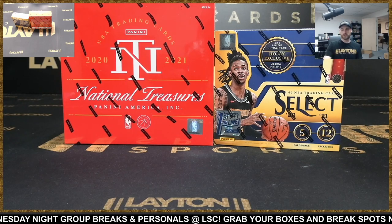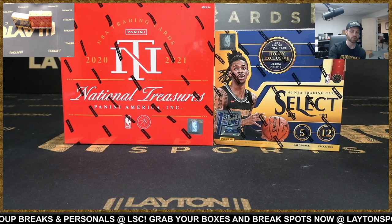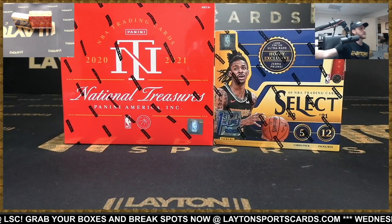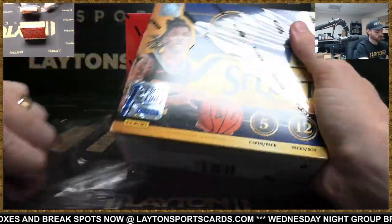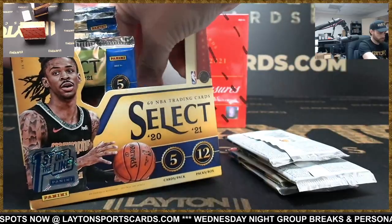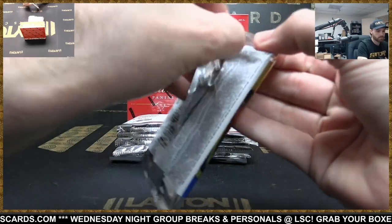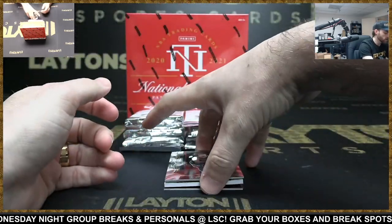Hey everyone, Forrest here ripping 2021 Panini National Treasures hobby and Select — first off the line, two-box NBA mixer number five, random teams. Here are your random results; you can always find these under the results tab at latentsportscards.com. Thanks everyone for joining, good luck. There's also a link in chat that you can click to take you to the results as well.